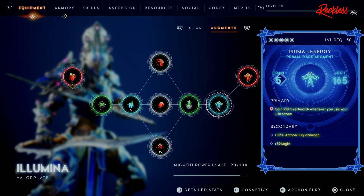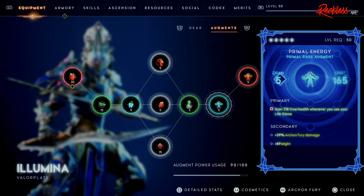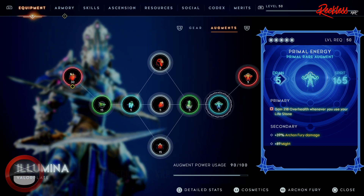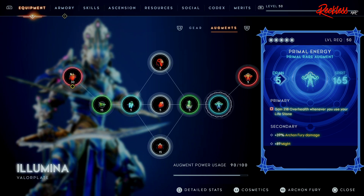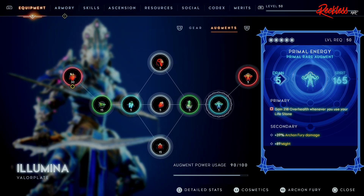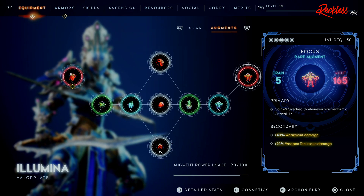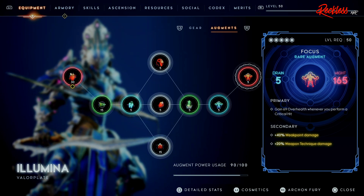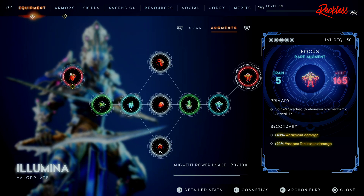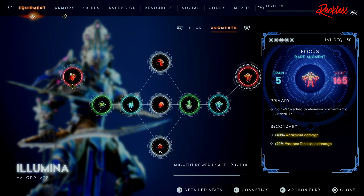Then we have Primal Energy — yes, this is a Primal version — which grants 218 Overhealth whenever you use your Lifestone. The secondary gives plus 39 Archon Fury damage and plus 89 Might. And for the last augment, we have Focus, which grants 69 Overhealth whenever you perform a Critical Hit. The secondary gives plus 40% Weak Point damage and plus 20% Weapon Technique damage.